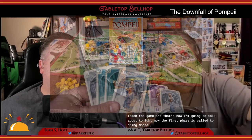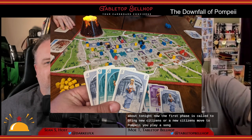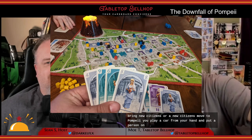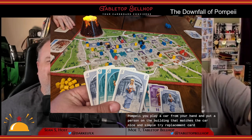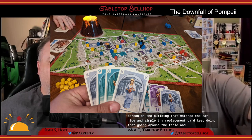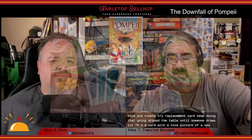The game is played over three main phases — the rules only separate the game into two, but I find there are three distinct phases of play. The first phase is called new citizens move to Pompeii. You play a card from your hand and put a person on the building that matches the card, then draw a replacement card. Keep doing that going around the table until someone draws the first 79 AD card with a nice picture of Vesuvius on it.